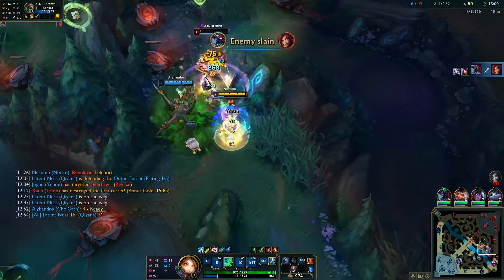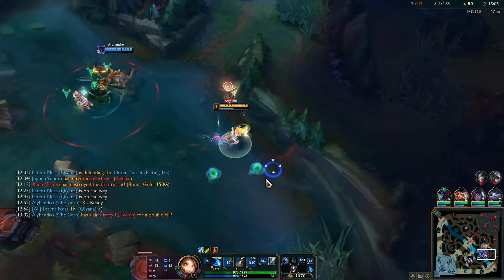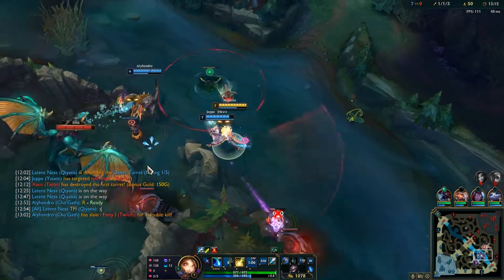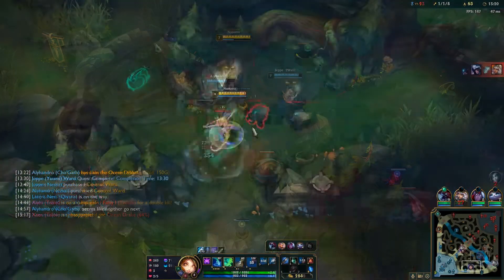After Runic Echoes, I like to go straight into Protobelt, basically building the normal AP build with a jungle item. Once you have two or three items, you can just carry games straight up with your ultimate. You just gotta get to that point.